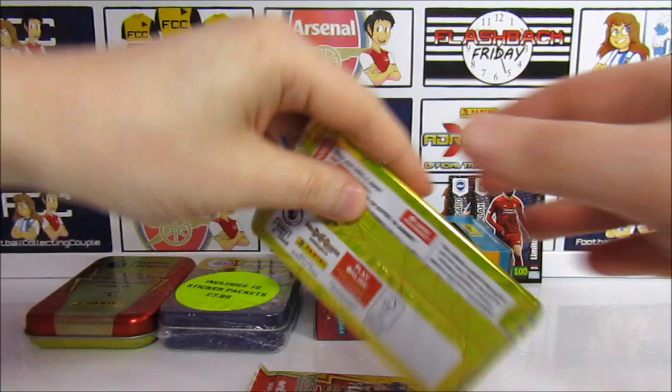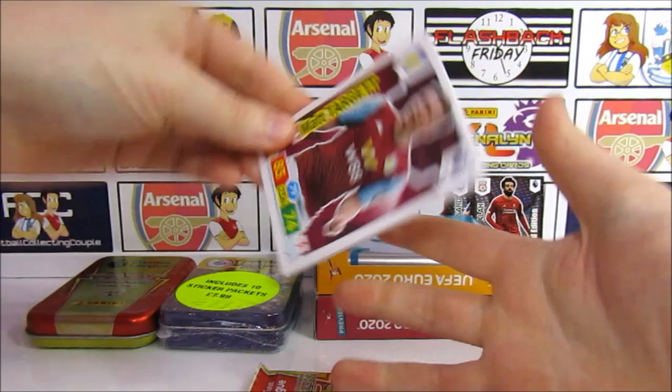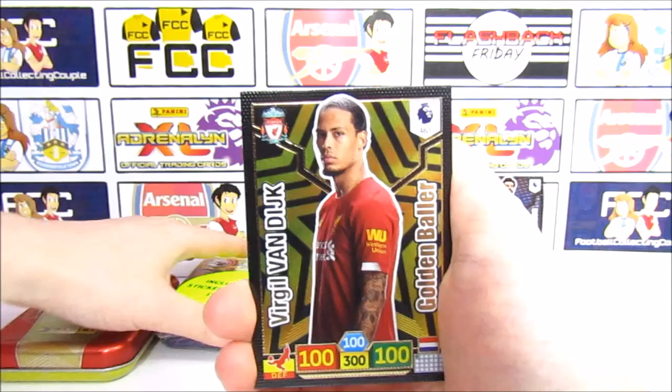So which of these tins do you guys think was the best? Which did you open yourselves? And how are you doing for these collections? We've got a Matt Target and Kayal. I said it would be a bonus — what a bonus that is! We do need this. Van Dyke Golden Baller — epic! I was not expecting that at all. I thought it was going to be a complete non-insert pack.